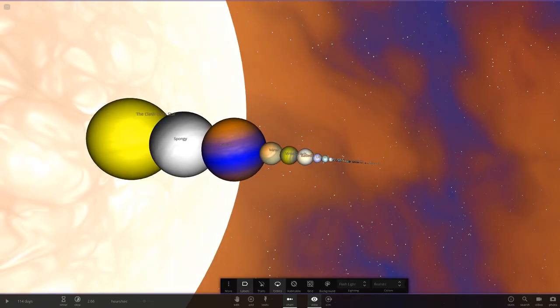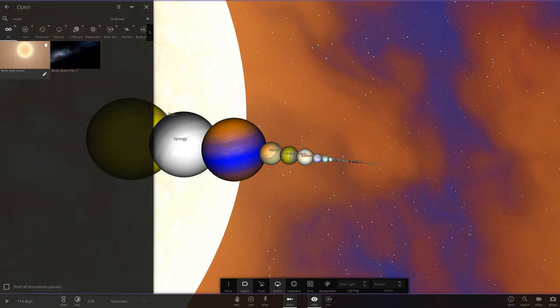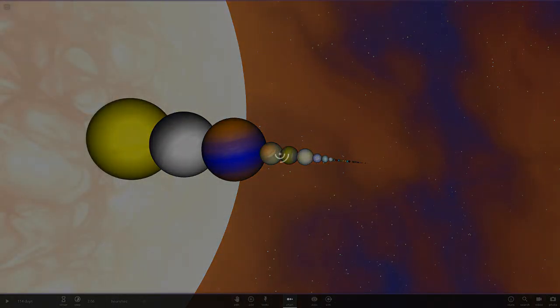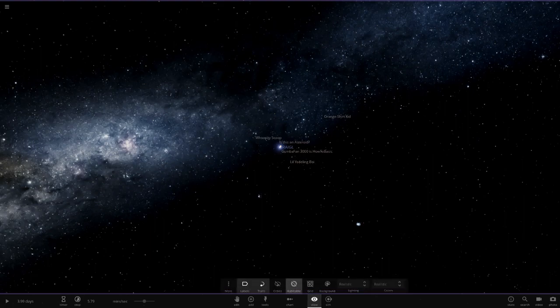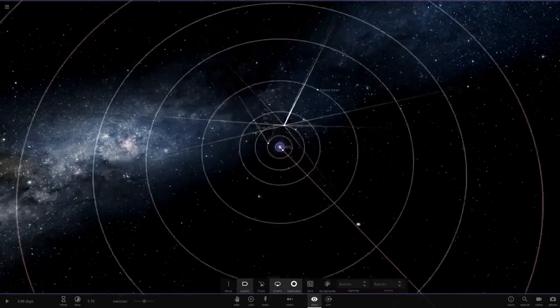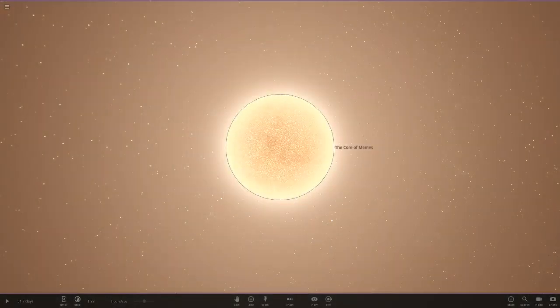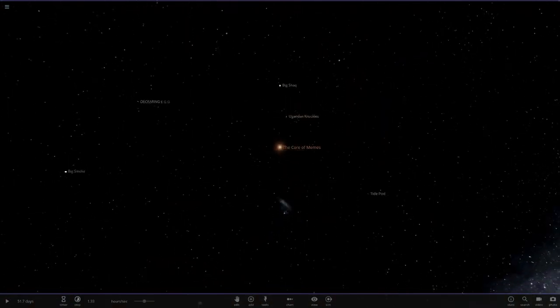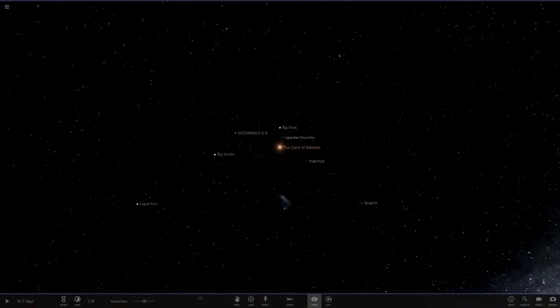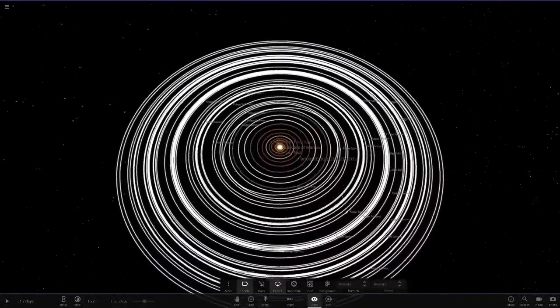The next system we've got today is called Meme System — I think it's like a part two, because the system is called Meme System. If you guys remember the meme solar system, this is a part two to it. Before we start, let's quickly look at the other one — the Core of Memes. It's a different system completely — different star colour — so it's definitely a different system.